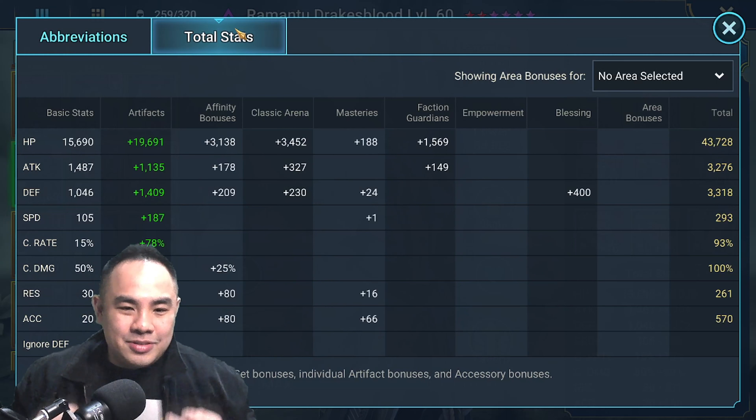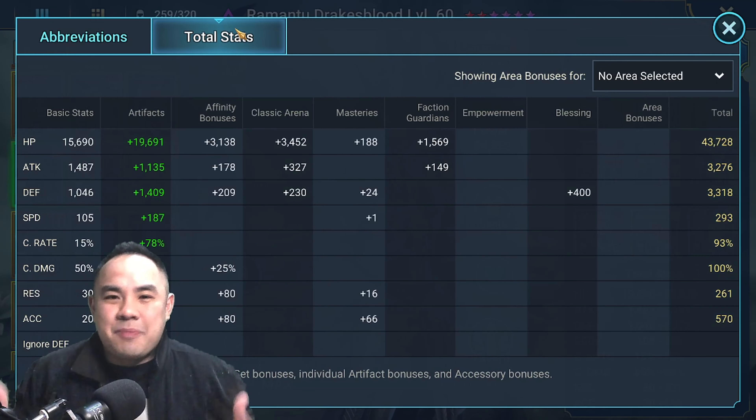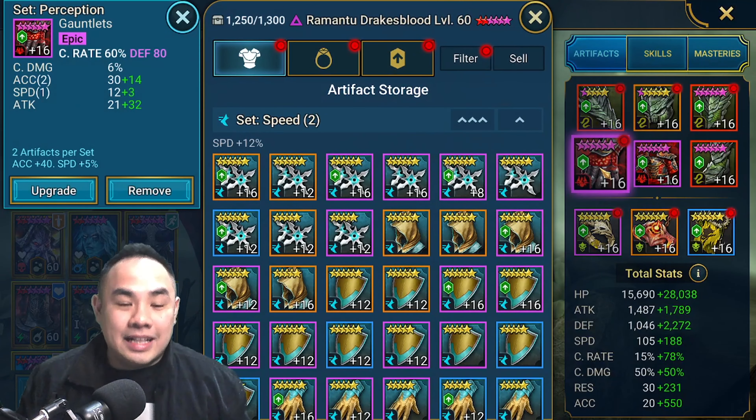For survivability stats — my Ramantu has a bit of crit rate because that's my own preference; it's up to you. Because I put him in a crit rate glove, he can still do some damage with his 4-hit A2.